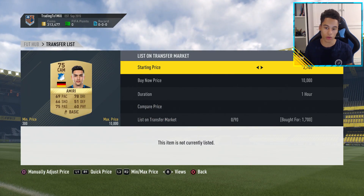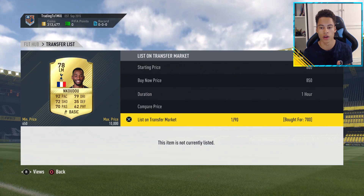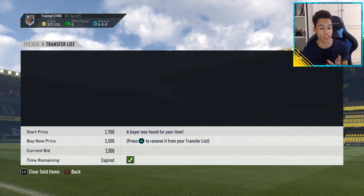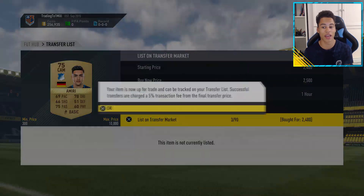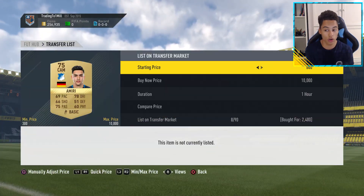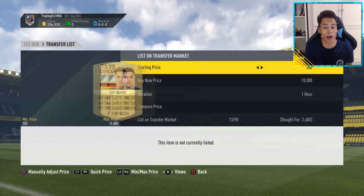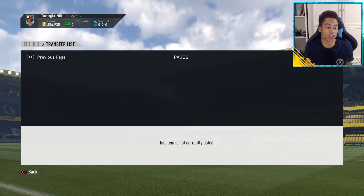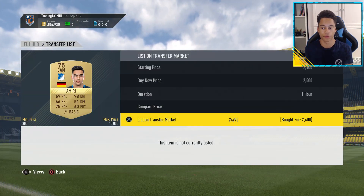Here is where the episode went a bit downhill. There was a new squad builder challenge — the no goalkeeper challenge — where you basically needed players with strong links. I picked up Amiri; his price shot up to about 3,000 coins because of this challenge. So I mass bid on a load of Amiri's, figured it was all good, won all of them for 2.4K, but then about two hours later I came back and his price had literally just dropped like a rock — going for about 2.4–2.5K. I had to sell them for 2.5K just to cut my losses, making about a 100-coin loss on every card.